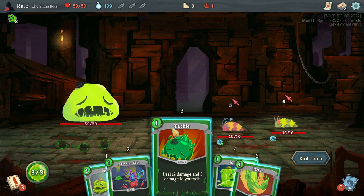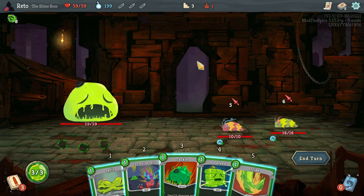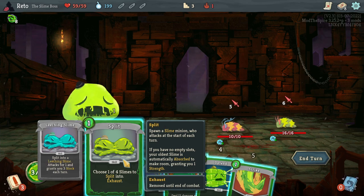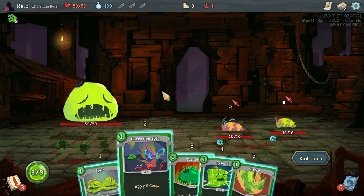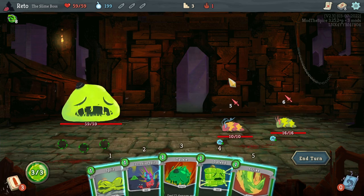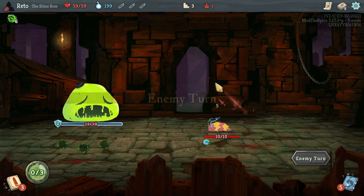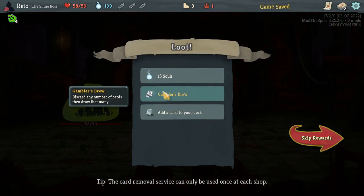Deal 12 damage and then 3 to yourself — I believe we can full block that. Choose 1 of 4 and then split. Attacks for 1 and gives you 3 block at start of turn — we kind of want it now. I don't have 2 block, so it makes more sense to do this. Let's kill that one, take a little less damage — we'll only take 3. And we can goop them, strike them, and then they're dead. Then we actually heal up.